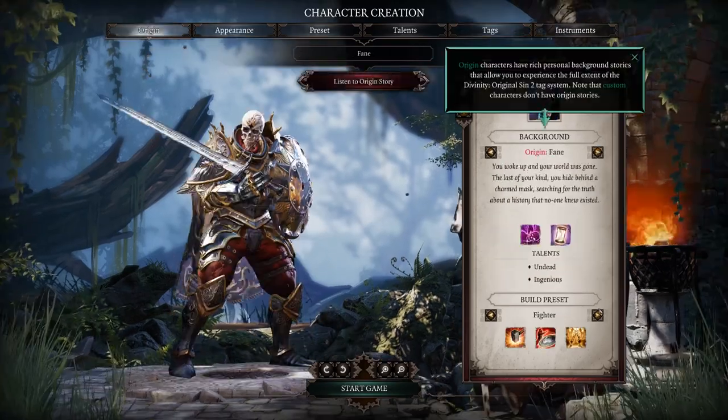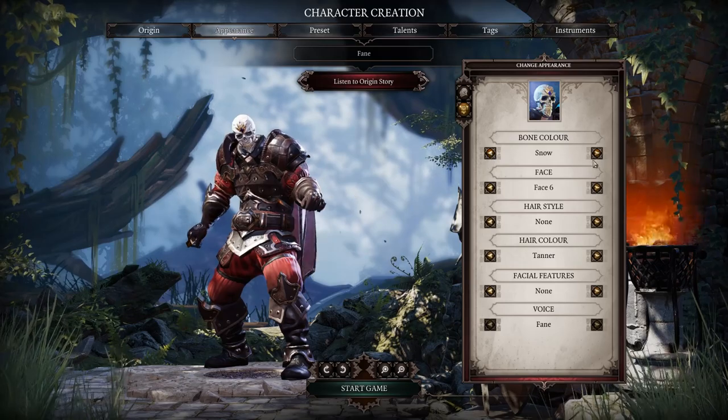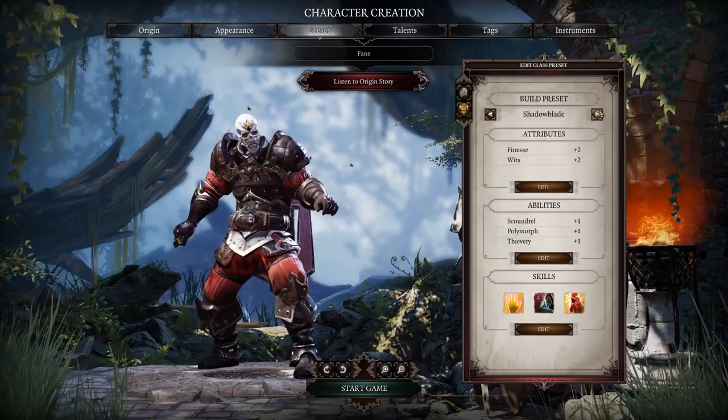Fane is going rogue. Yeah, not much flexibility in this class. He's just probably going to max being Fane. If you don't make Fane have a mustache in your game, you're probably doing it wrong.